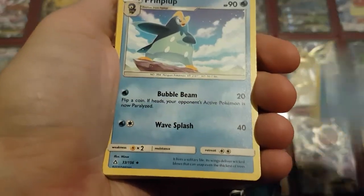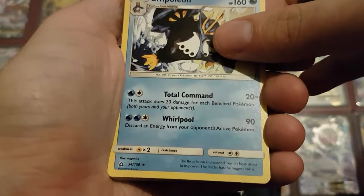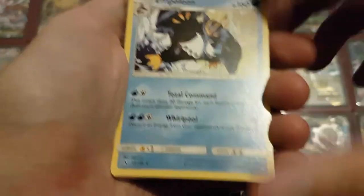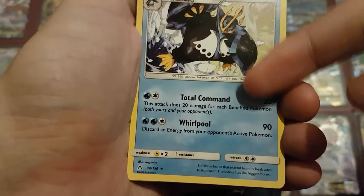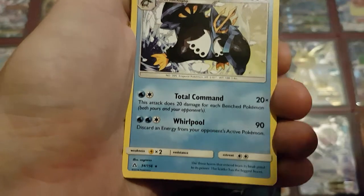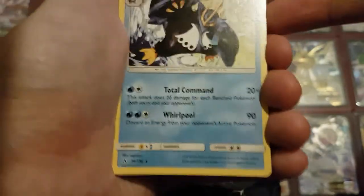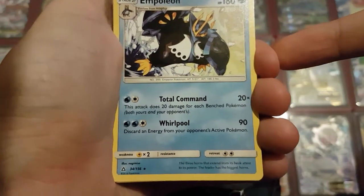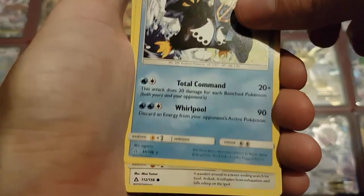Then we got the Evolution Prinplup, two of them, and then Empoleon — two of those as well — and this is a really good card. Just for two energy you get Total Command, which does 20 damage for each benched Pokémon, both yours and your opponent's. That could potentially do 200 damage if both you and your opponent have a full bench, maybe even more if you use a Skyfield or something. It's a really good card. And then we have Yungoos.